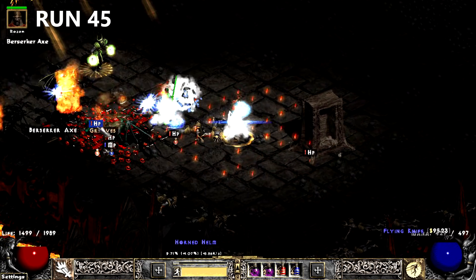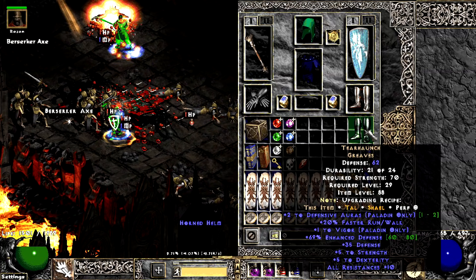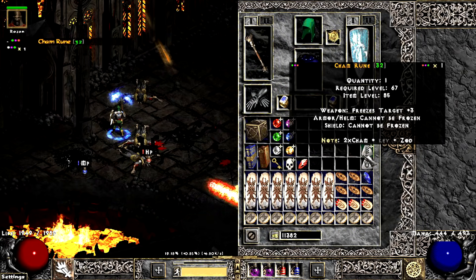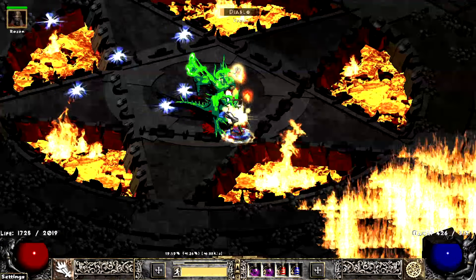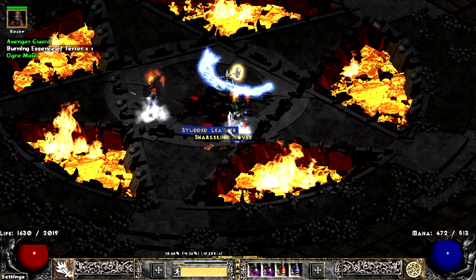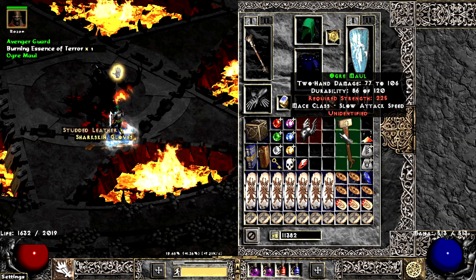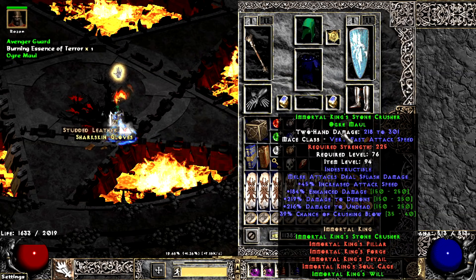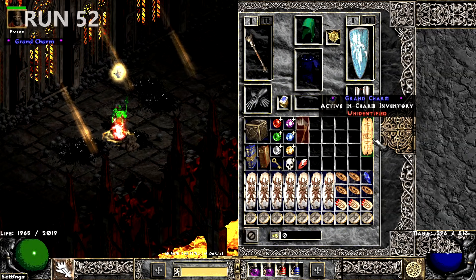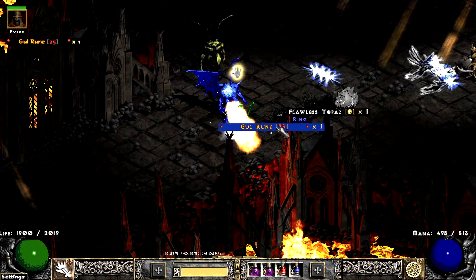Some haunts just drop a few runs later. The first noteworthy rune comes in the form of a Cham Rune. The run is capped off with 2 pieces of the IK set. I actually found a couple 13 res GCs during these runs that were nice to have at the start. Not quite a Cham Rune, but I'll take half of X any day.